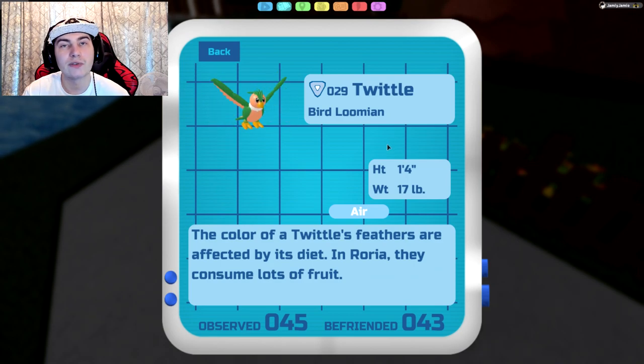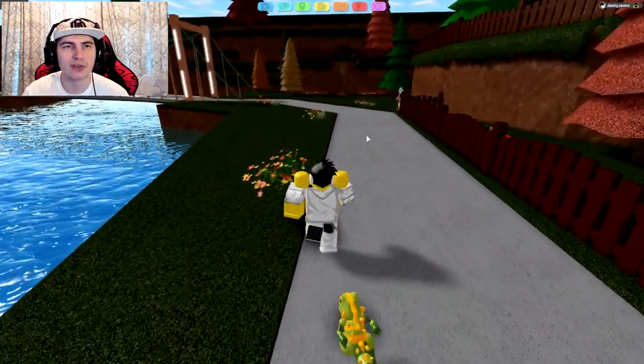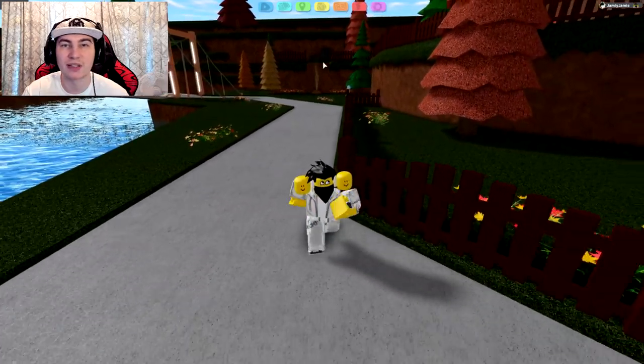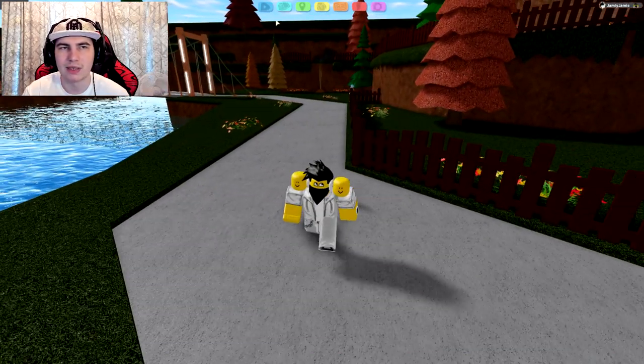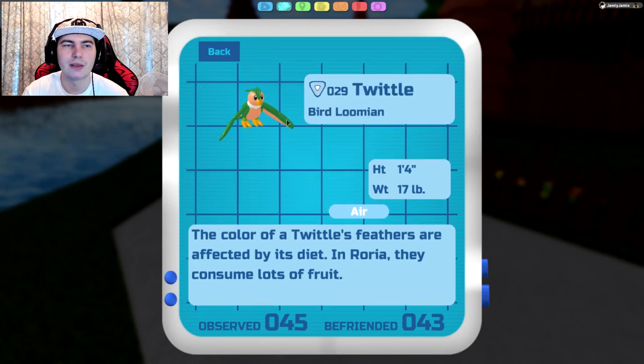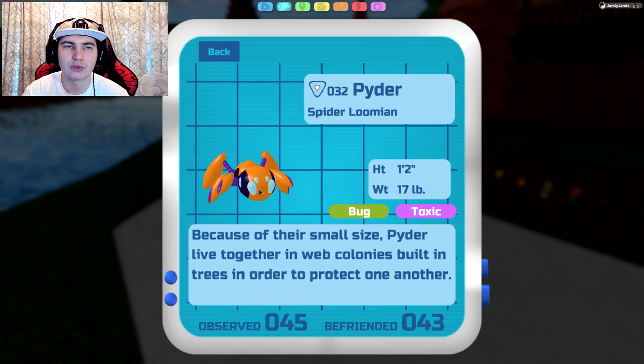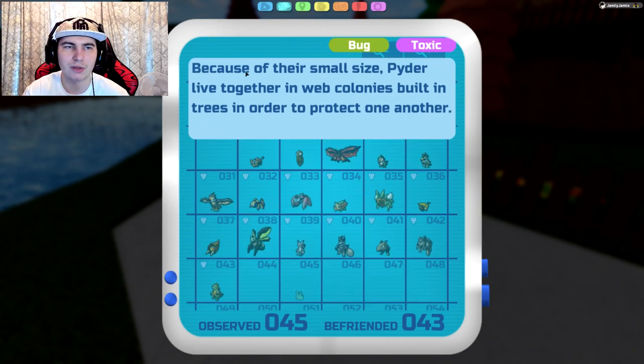Next up is Twittle. You can actually find Twittle on every route except Route 2, Route 1, Gale Forest, and Route 3 — note that Route 2 doesn't have a patch of grass yet, but we're expecting one like in Brick Bronze. Twittle will give you 1 speed TP. Next is Pyder, found in Gale Forest — only at night, so somewhat rare — but it will give you attack TPs.